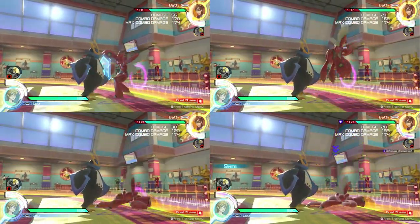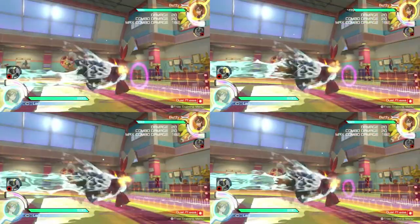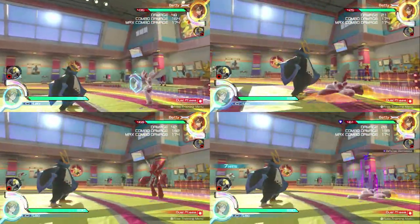Each hidden machine move will combo from Defog or from level 1 or 2 of Aqua Jet. Aqua Jet's level 3 will always combo into any hidden machine move.